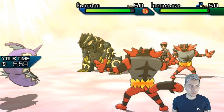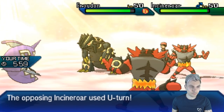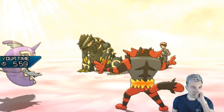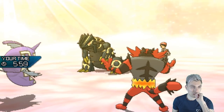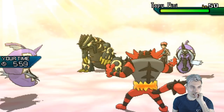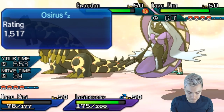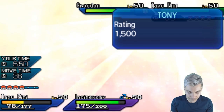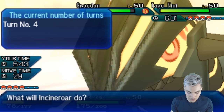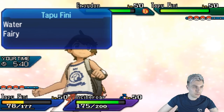We're getting Incineroar in to get the Intimidate onto this Groudon — that's the most important thing right now. Sword Dance! There we go, the party is starting. It's back to plus one. We do get the Icy Wind, which is helpful. Incineroar will probably go for a U-Turn. We do have access to Fake Out next turn. Let's have Tapu Fini coming back out onto the field.